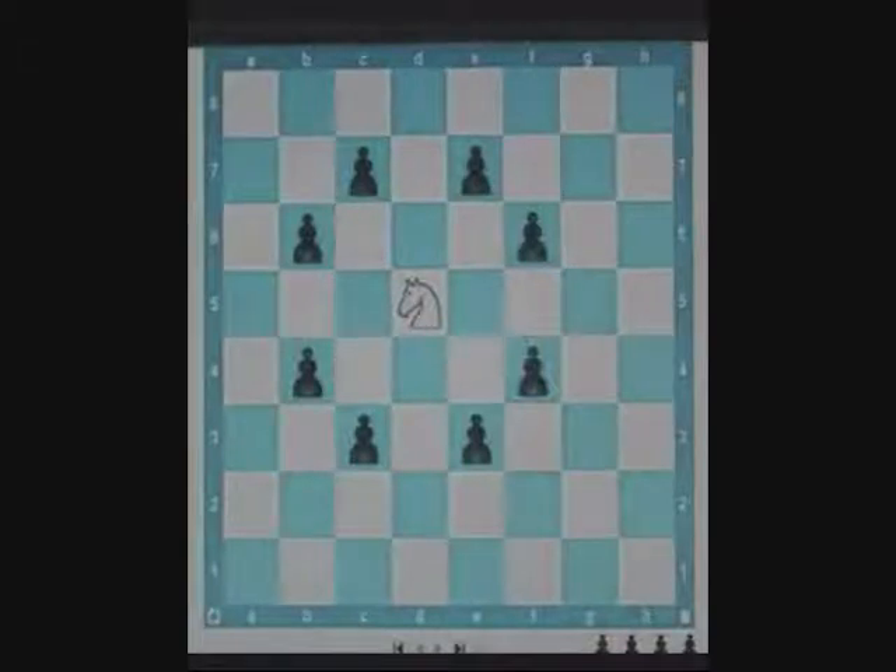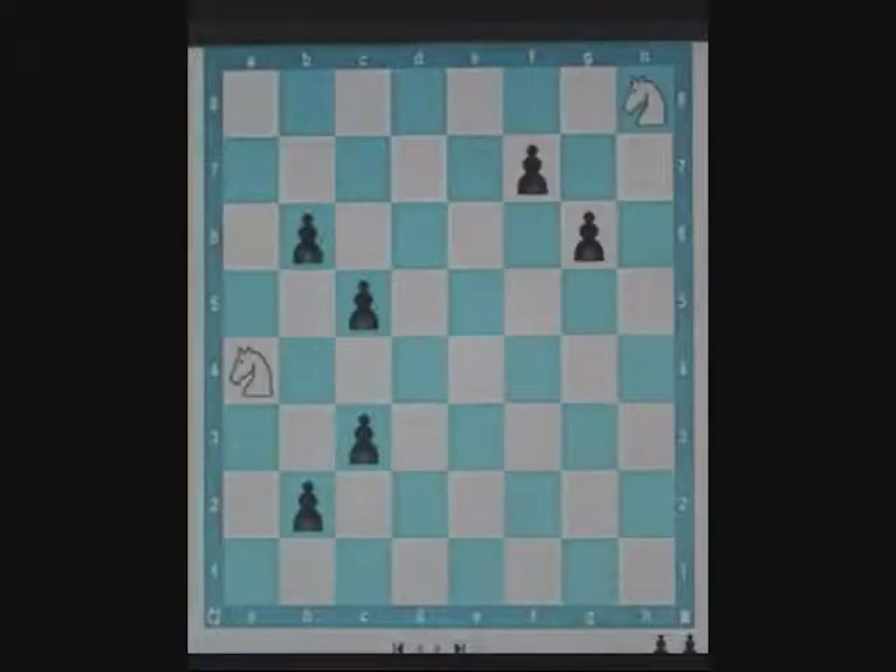In the diagram, the black pawns indicate all the possible moves of a white knight placed in the middle of the board. A circle of eight squares is formed, which indicates that the knight can reach any of these squares in one move. However, a knight on the edge of the board can reach only four squares, and a knight in the corner can reach only two squares. Hence, knights in these positions are usually very inactive. That's why knights are most effective when planted on central squares.